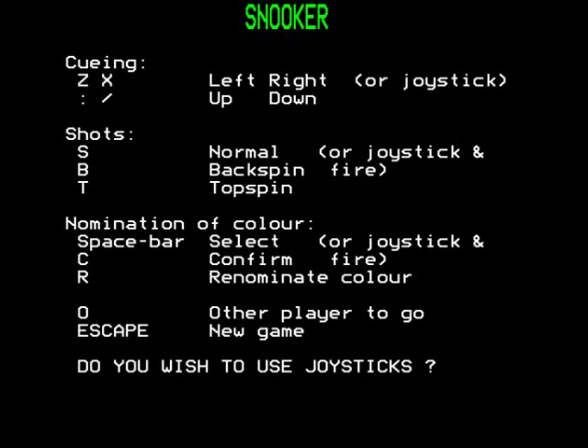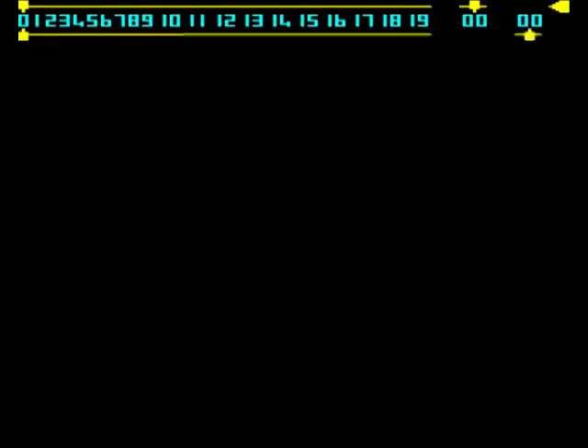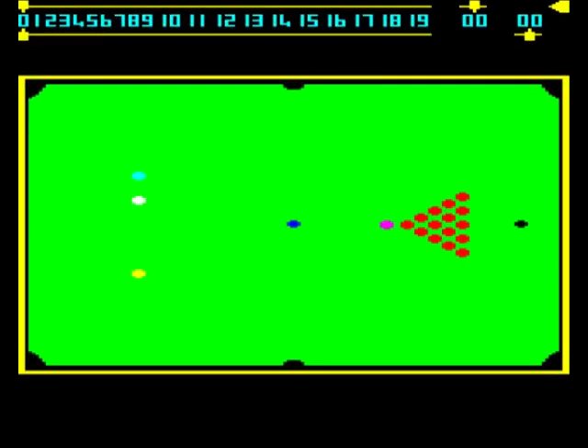Right, let's push any key to play. Here we go. So what the heck - right, so I use this to aim, then once I've aimed I push S or B for backspin.